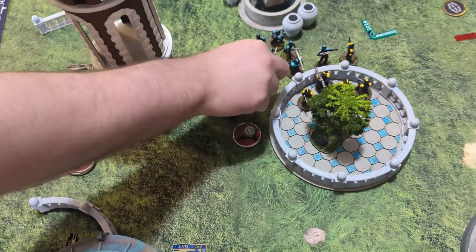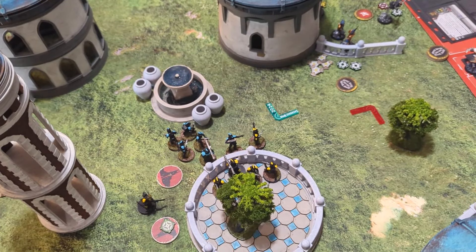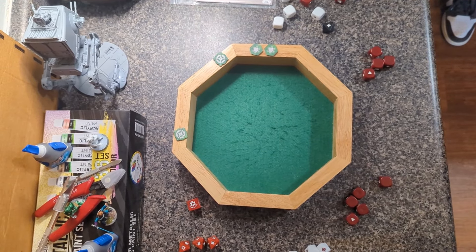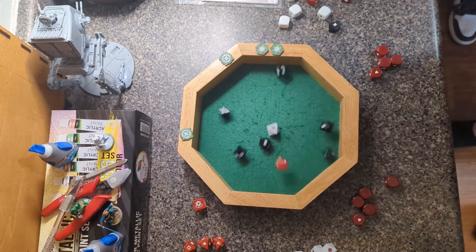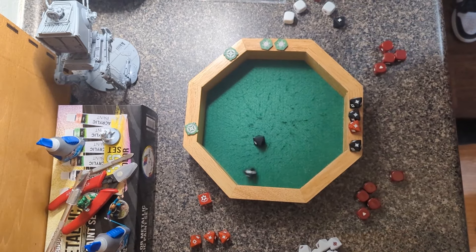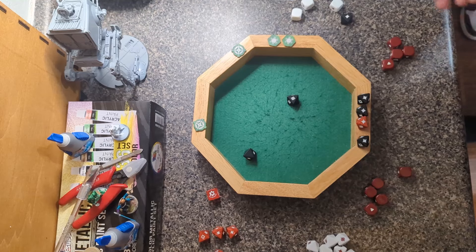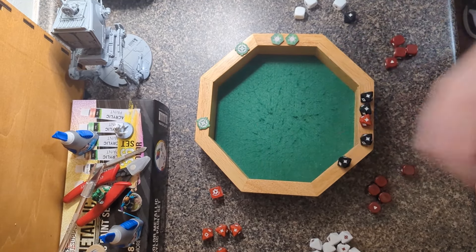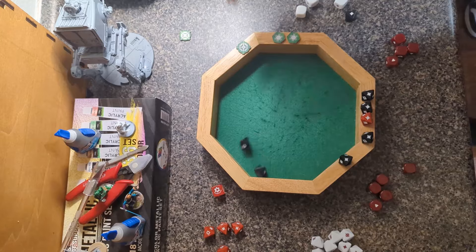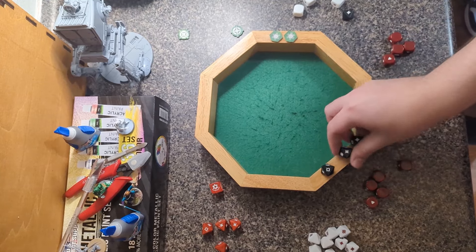Core — going to Blue Phase 1s. Taking an aim and pouring everything into the Pikes in light cover. Six black, a red, a white into light cover, two dodges, two aims, four observe tokens, Critical 1. Starting with the aim, spending observe tokens one through four. Spending Cody's aim — light cover, dodge two, barrier two, that's one wound through.